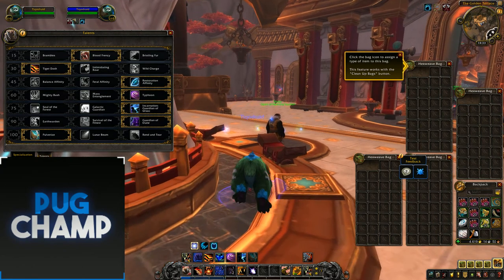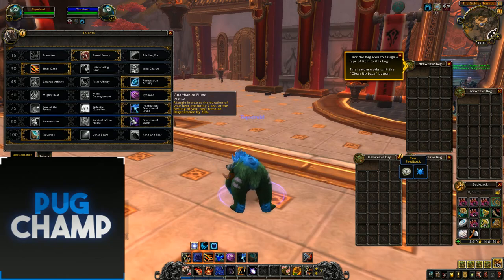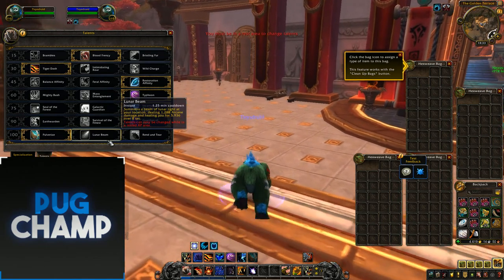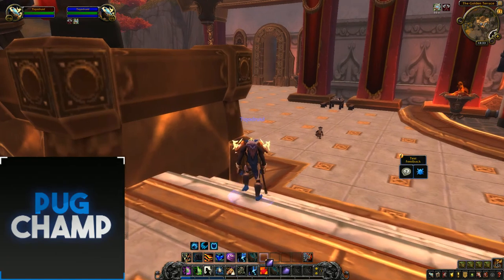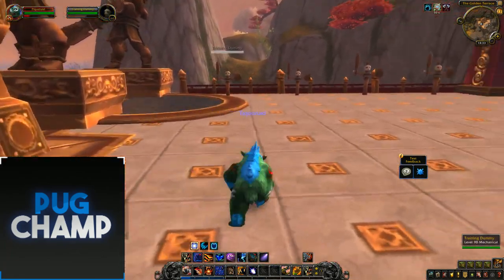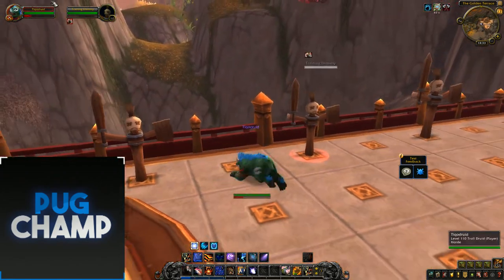Stellar Flare increases your Mangle but you're not going to be using Mangle for big AoE damage. For the last row, take Lunar Beam — its damage has been increased so it deals big damage to adds, and it heals you for quite a lot too. It's been buffed; I'm not sure if it'll be tuned back, but it's really good right now.